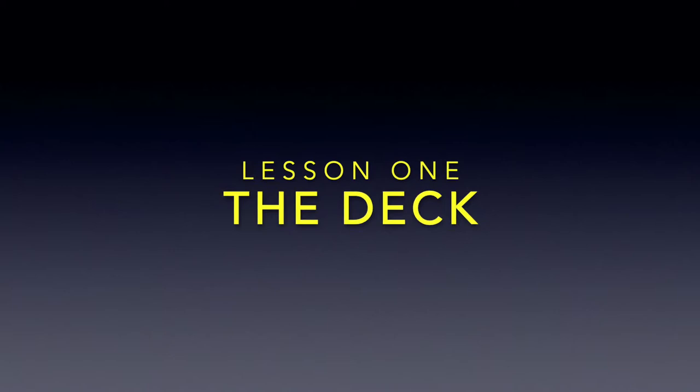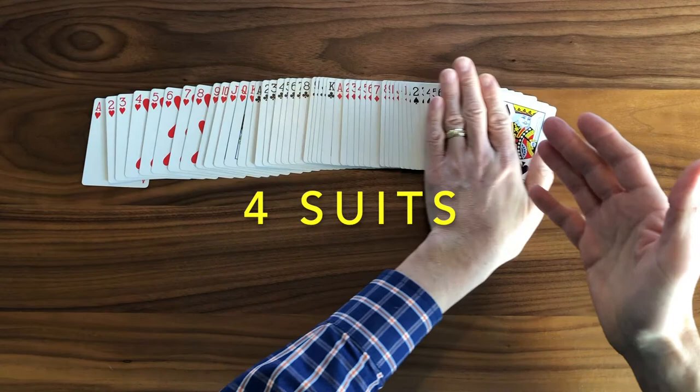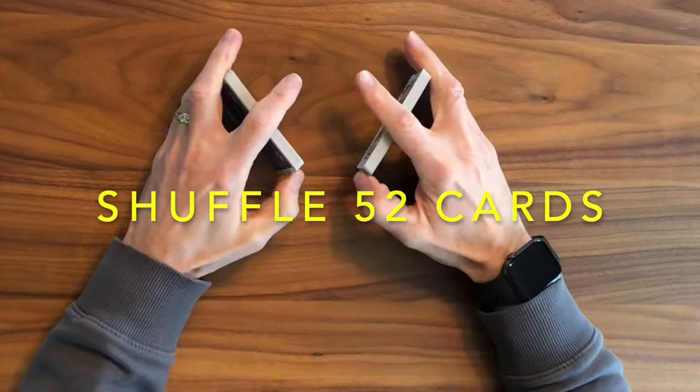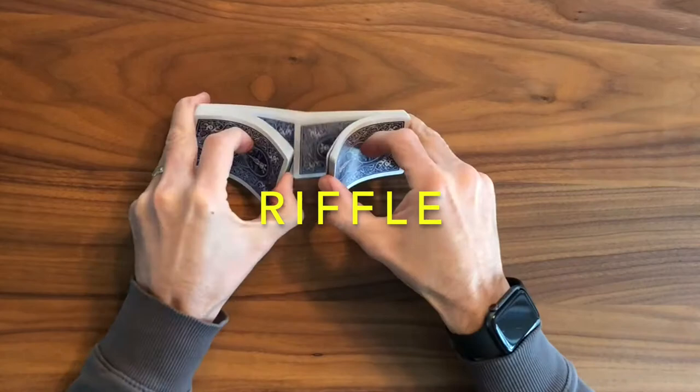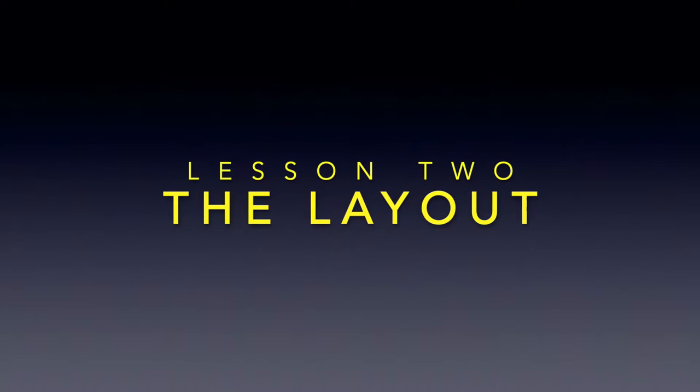We'll begin with a kind of a primer on our deck. This is a one-pack solitaire game. Go ahead and get yourself a standard pack of playing cards — the standard pack has 52 cards, two colors red and black, four suits within the pack, and of course 13 ranks ace through king per suit. So that's our pack and let's go ahead and get them shuffled. I'm using the riffle technique here and we're going to shuffle those 52 cards the recommended seven times, which has been mathematically proven to give you the maximum randomness before we commence our game.